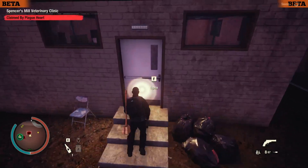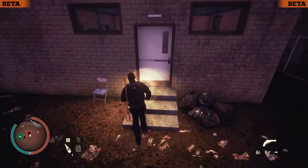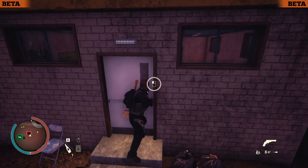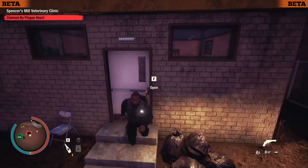The next one is a bit harder to show, but when you grab a locked door, you can now press back to just walk away from the door. You don't have to press dodge to let go — just press back, walk away, and it works perfectly.